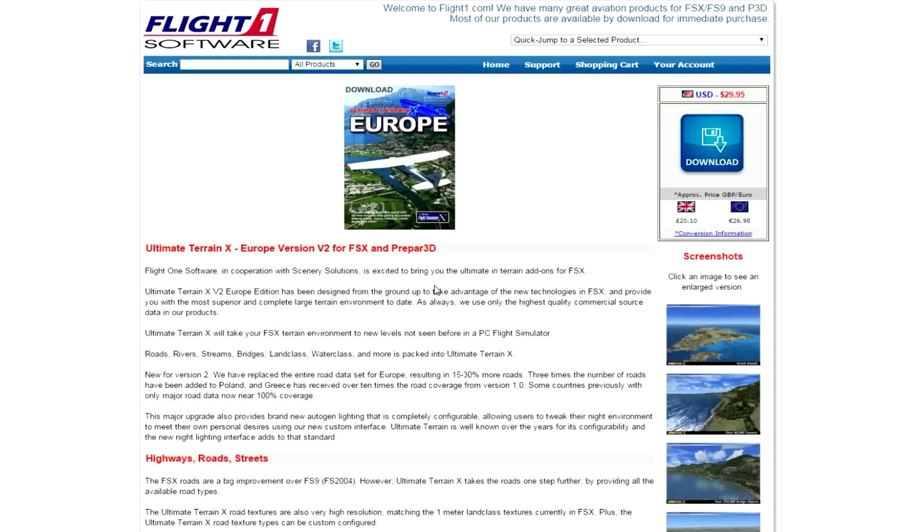Quickly moving back to ground scenery — OrbX is great but it can get quite pricey when you combine everything together. Flight One Software offers Ultimate Terrain X Europe, which does a similar thing to OrbX, just not quite as good. It enhances the land textures within FSX on the ground. This is basically just a cheaper alternative.